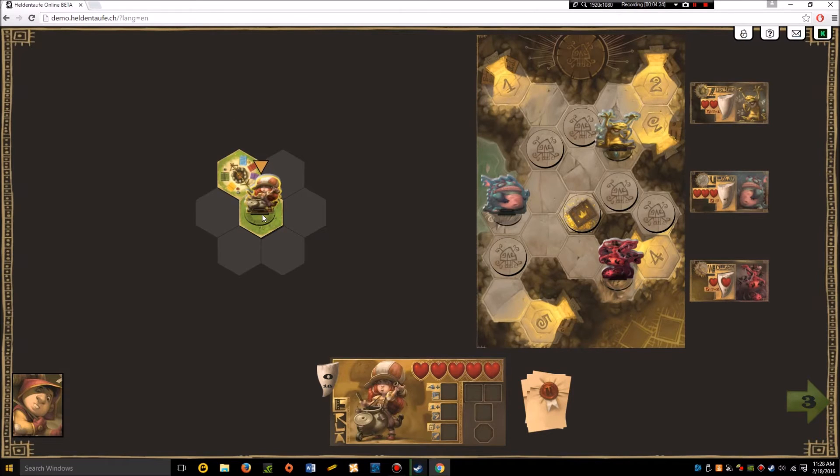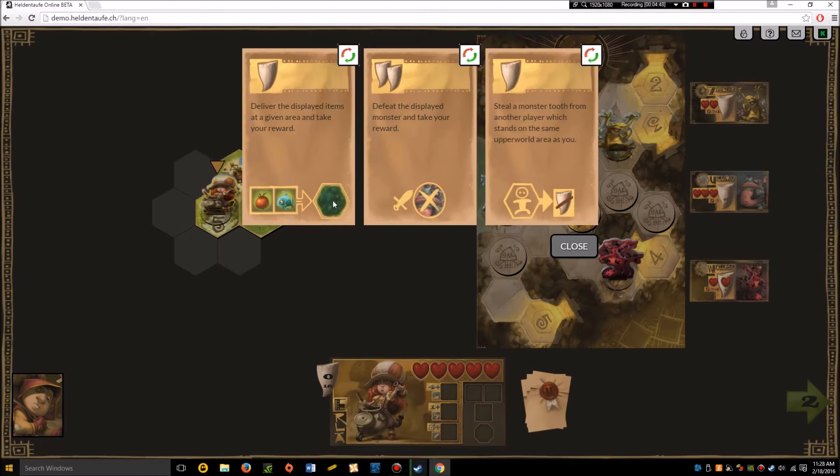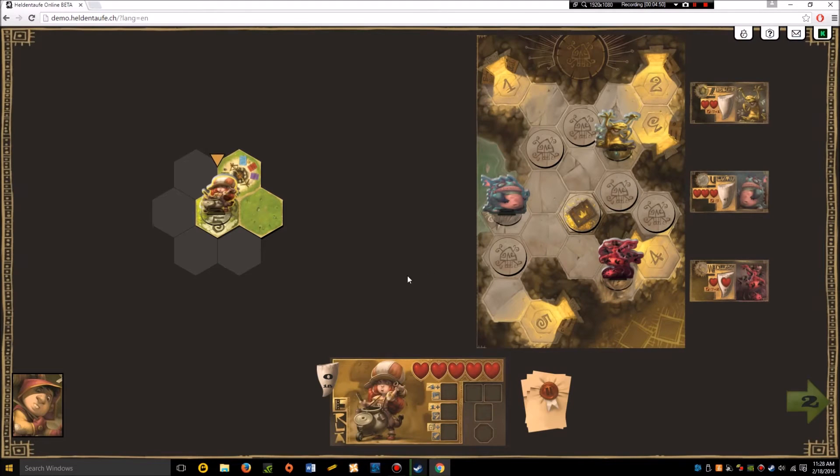To start off the game we're just going to start exploring. There are several different types of tiles — the one you start on is the campfire tile, where everyone starts. Then there's the meadow tile, which is just a tile to pass through. Oftentimes there are delivery tokens that you have to take to the meadow tiles.